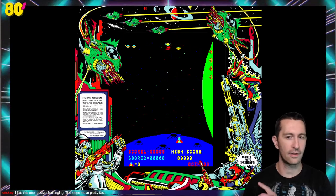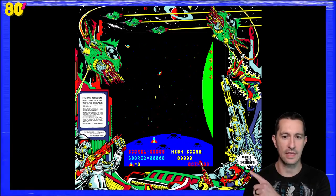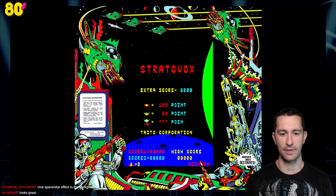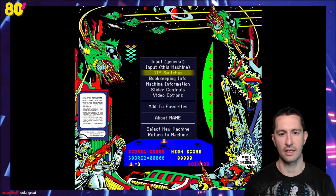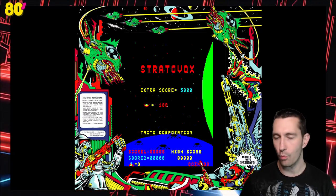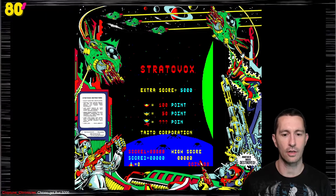I'm getting Darius vibes — it's another shooter that has fish elements. Taito did develop the Darius games. They have instructions on the far left, but they're really hard to see. I haven't played this one before, so we're going to be enjoying and reacting to it for the very first time. In the attract mode you can see players on the planet — those are the astronauts — and ships are going to capture them. It looks like they're grabbing them and you've got to free them. Extra score bonus at 5,000 points gets you an extra ship.